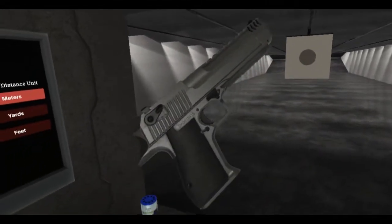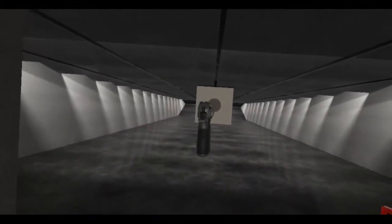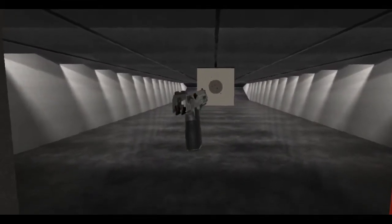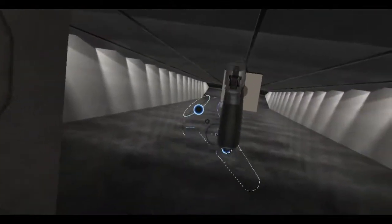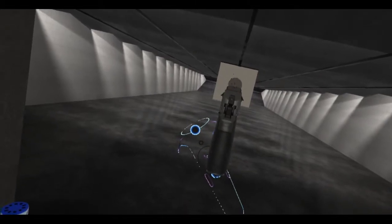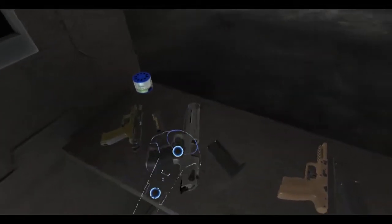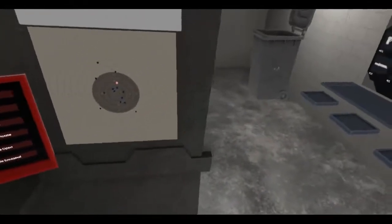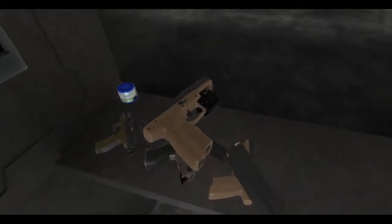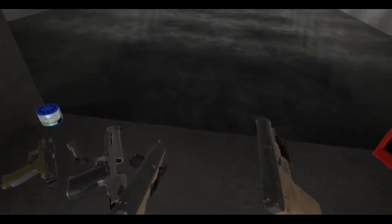Finally, a Desert Eagle in 50 AE. Look at that beast. Just do a one-handed shot — it only has seven rounds, but those are seven rounds of 50 AE Action Express. Really nice.